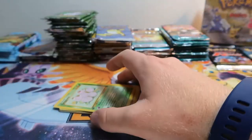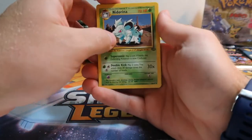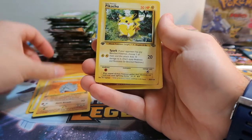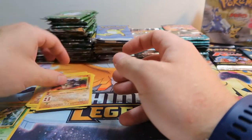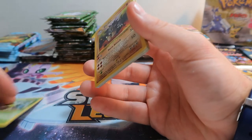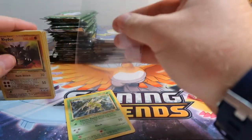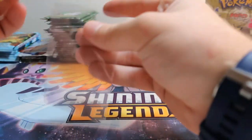I wish I had some Fossil — I really love the Fossil set. Alright, let's try this again. Nidorina, Dodrio, Exeggutor, Cubone, Meowth, Venonat, Rhyhorn, Pikachu, Mankey — Scyther non-holo — and Rhyhorn. That's the one thing about Jungle, Fossil, and Rocket: they make all the cards holo and then they do the non-holographics. Not the biggest fan of repeating those cards, but we'll take it. Scyther — very nice card.